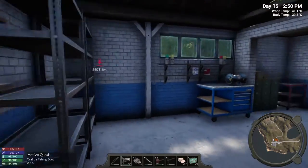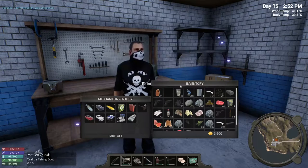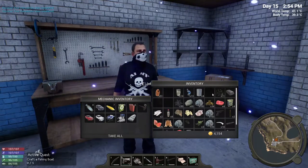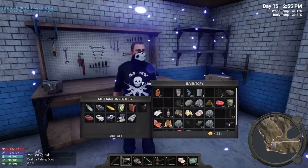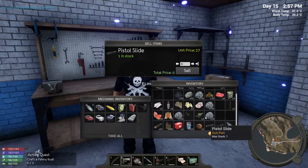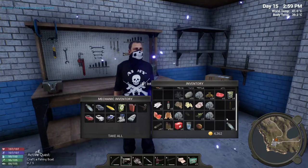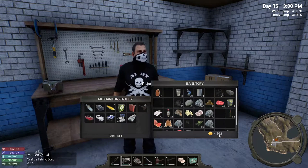Selling off items — this guy gone, this guy gone, these guys gone. What are we left with? We're looking at 4362, so we need 638 more.